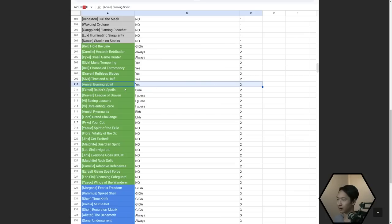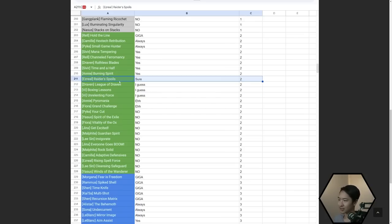Burning Spirit is pretty good for all the Spellslinger comps. Raider's Spoil is decent. League of Draven, Boxing Lessons, and Unrelenting Force are situational — maybe if it gives you a two-star of the unit. Boxing Lessons is actually one of the flexible augments but Brawlers just aren't that great right now, so even though it's a solid augment it's middle tier. Unrelenting Force — if you have two-star Rell and tons of defensive items to build on her right away.